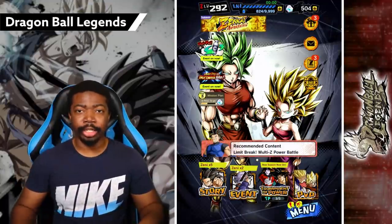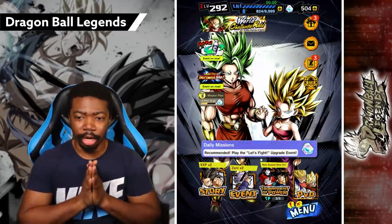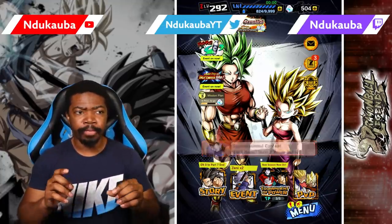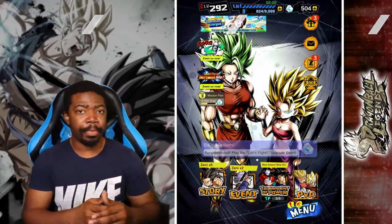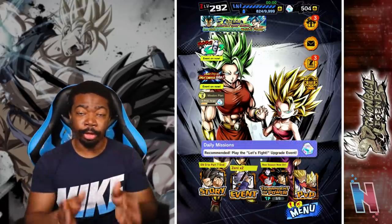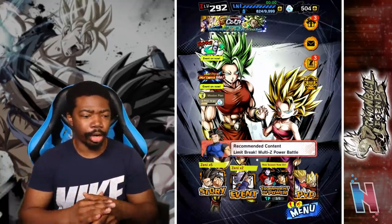We're back with some more Dragon Ball Legends. In the last video we managed to pull duo Kale and Caulifla. I said if I was able to get them up to six stars with multi-Z power I would do so. I didn't use the five yellow 100 multi-Z power from the last Legends All-Star banner — I believe it was Majuub and Super Saiyan 3 Goku GT — so I threw that on them. They're at six stars, they're good to go.